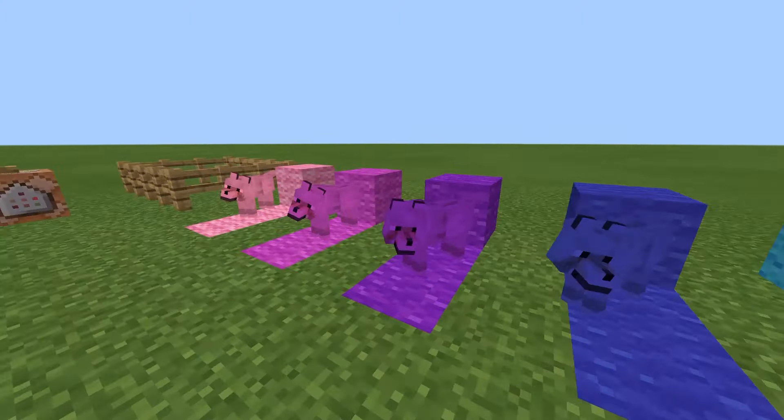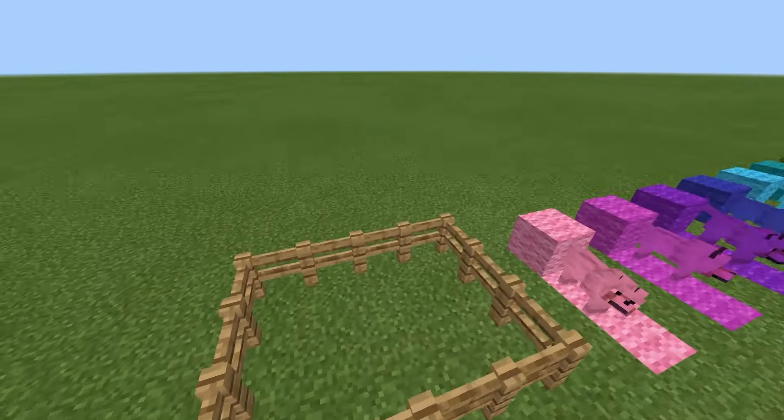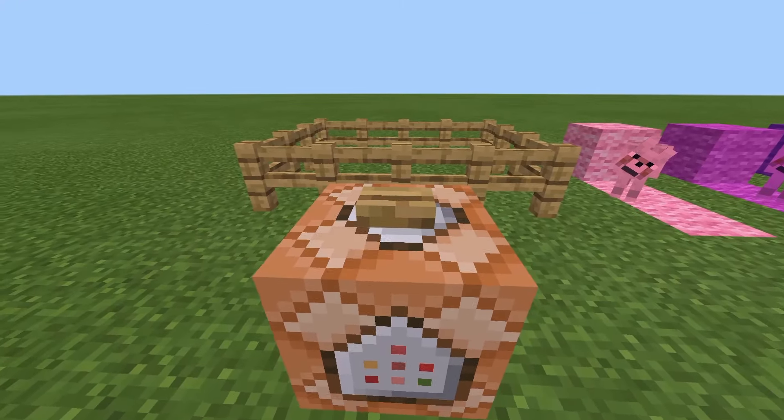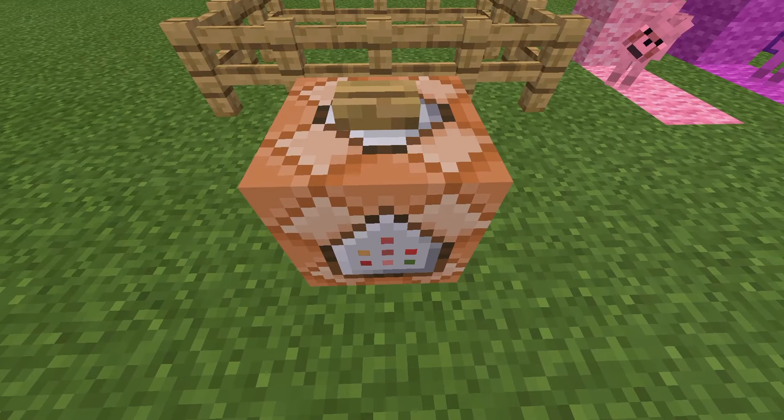To be able to spawn these into Minecraft, you need to type a command in the chat. There's no spawn egg for these, and you're not able to do this in survival mode — you have to be in creative mode or using commands to be able to do this.